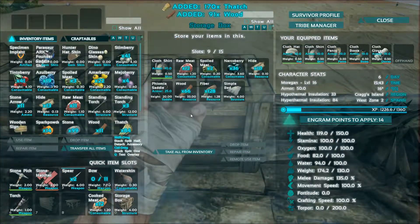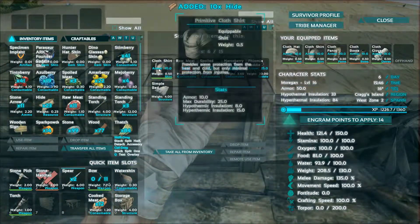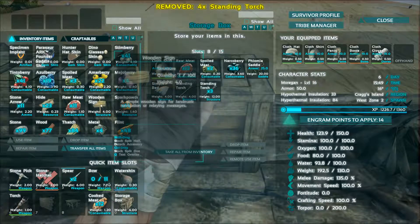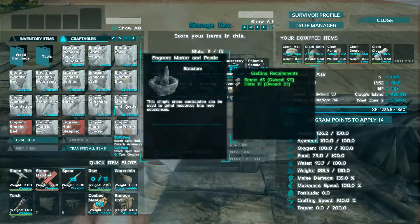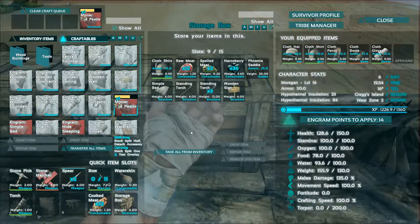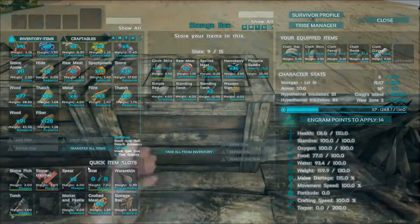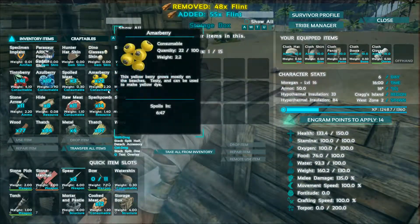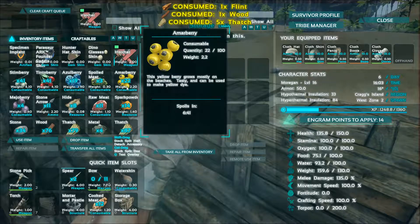I do want to get this stuff stored — the hide in here. Let's put the standing torches in here for now and the sign in here for now. Let's get our mortar and pestle built and get that put down. Actually, let's hang on to that for a second — we need to repair our hatchet.